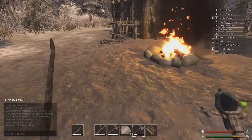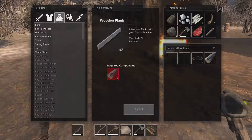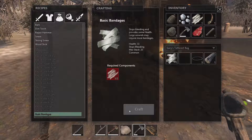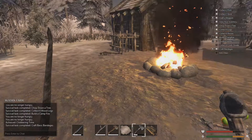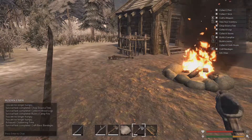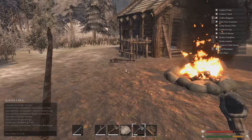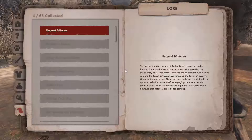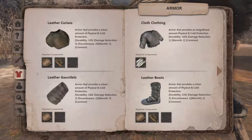I have to make bandages — I think I can make them now. Cloth shreds — where do I get cloth shreds? Clothing? General?